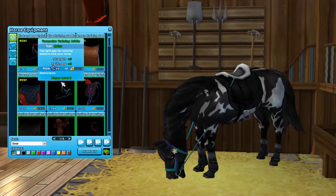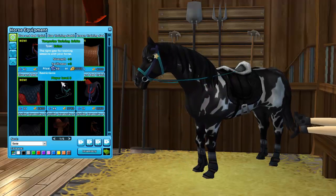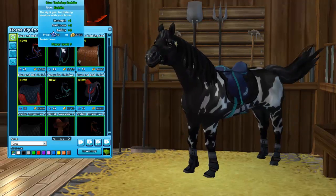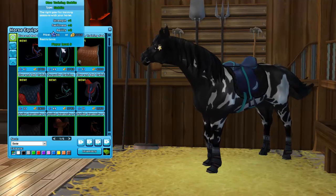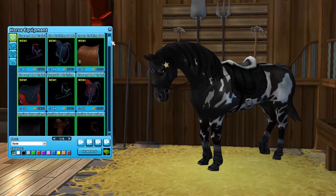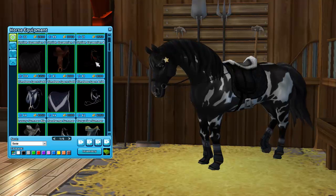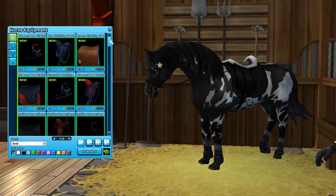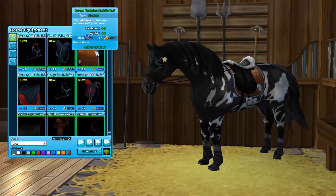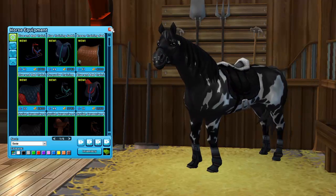Then we get to this bridle - this one is better than the previous one. This saddle belongs to that bridle. They're so inexpensive but I don't really like them, which is a bit of a shame. The other sets I like are so expensive - I would buy that set for my Mustang. Now we've got the matching saddle pad. Maybe in combination it would be pretty, but I don't really like this tack overall.